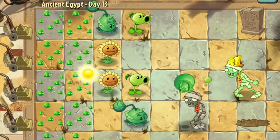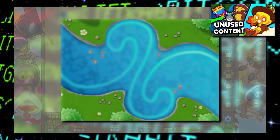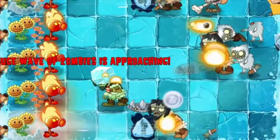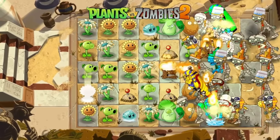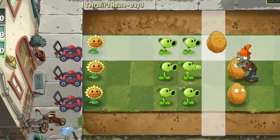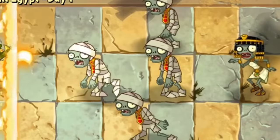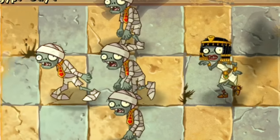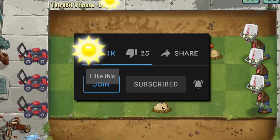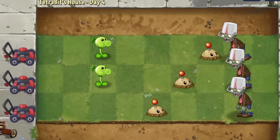Hey guys, and welcome back to another Lost Bits video here on Tetra Big Gaming, the series where we explore the unused, altered, and unseen content in gaming. We are back again diving into the time-trotting adventure of Plants vs. Zombies 2. If you haven't watched the first video yet, definitely check it out, but today we're going to be diving into some more stuff that was considered for the game but ultimately never made the cut, or was left over unused in the game's files. So it's time again to collect some sun on the like button below and find some more Plants vs. Zombies 2 Lost Bits.